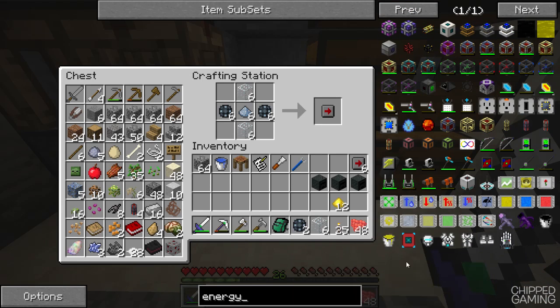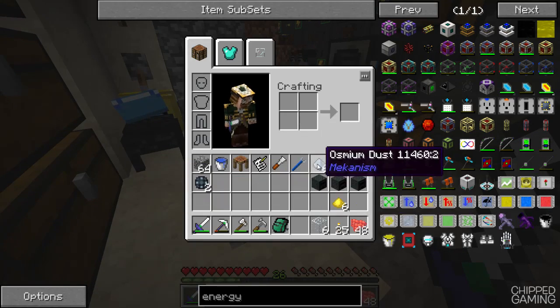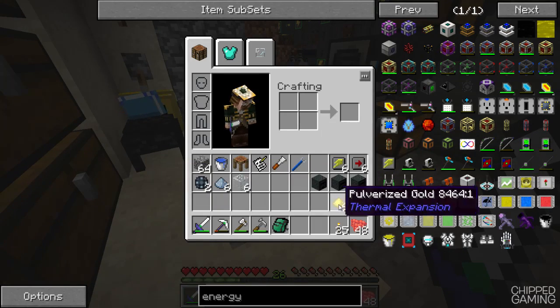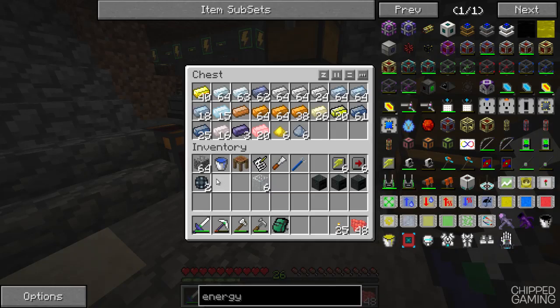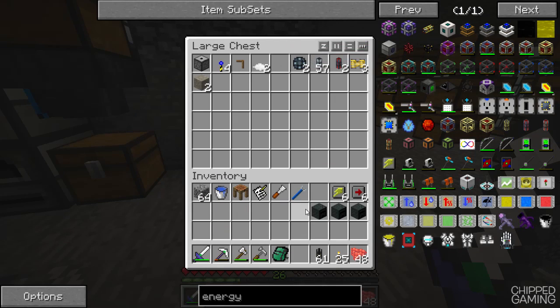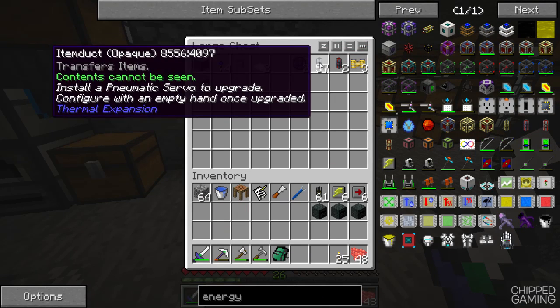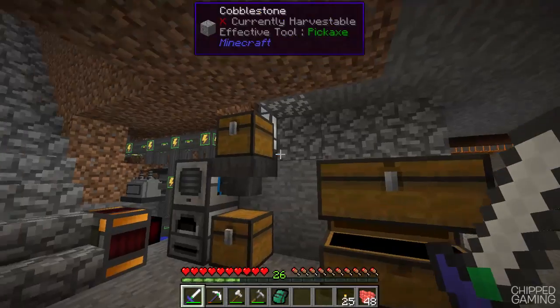These energy upgrades aren't too bad — they're just there. These are going to go straight in the machines once we actually place them down, which is awesome. Once we've got these going I think we'll want to hook up some automation to these machines too. Before we leave the mine I'm going to need some stuff for that: some power cable, the windmill from up above, a bunch of these item ducts, pneumatic servos, and probably a chest as well.